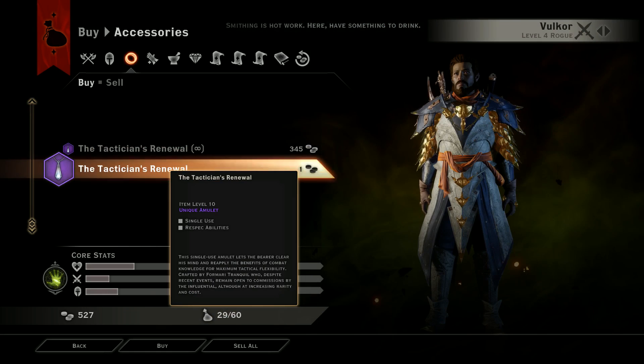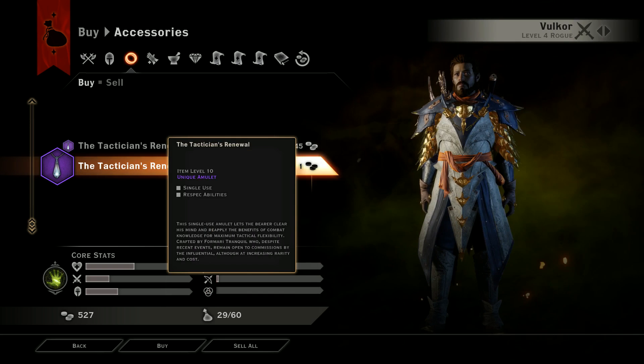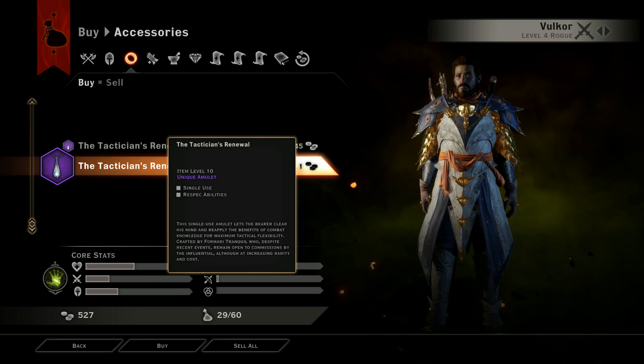There's no limit to the number of times you can respec, but after that first purchase of one gold, it'll always cost you 345 gold. So use that one basically free respec wisely. Early in the game you'll be experimenting with different skills, and maybe by the time you're in the mid-levels, you're gonna realize you wish you'd made different choices. Well, now you can for really cheap.